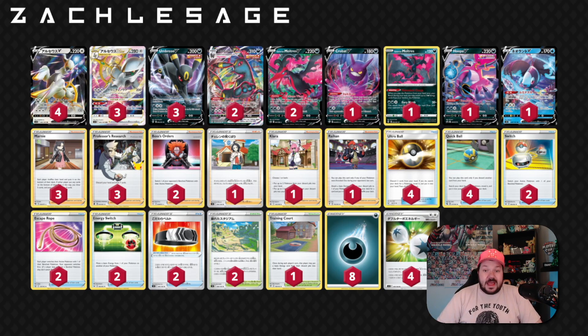Galarian Moltres adds a single prize card attacking element. We also have access to a Pokemon that gets better as the game progresses that we can power up with Clara at endgame and search that with Arceus V-Star. You could literally go Arceus V-Star Starbirth, search your deck for Clara and Galarian Moltres, attach three energies to Galarian Moltres, then bring up something with Umbreon V-Max and win the game. You could also go Raihan Double Turbo Energy on an Arceus V, then use Dark Signal to bring something up to win the game.